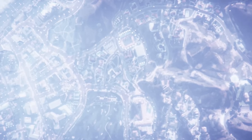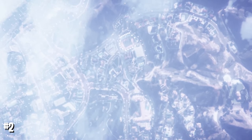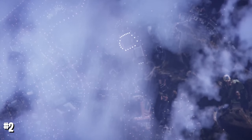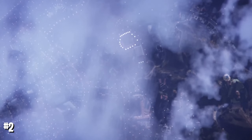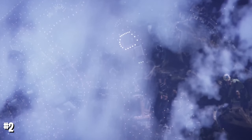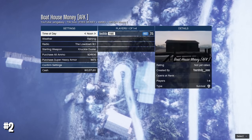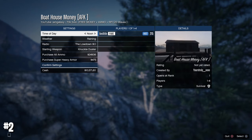This next method is actually one of my favorites and I personally do it all the time. This one is going to give you 70,000 to 130,000 without doing anything. There's a job that can give you that much money for literally not doing anything — you just have to start the mission and it will give you the money. The mission is called Boathouse Money and it's marked AFK, because that's what it is. The link will be in the description.